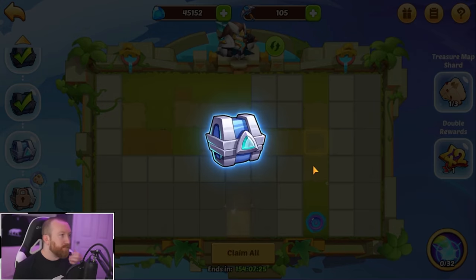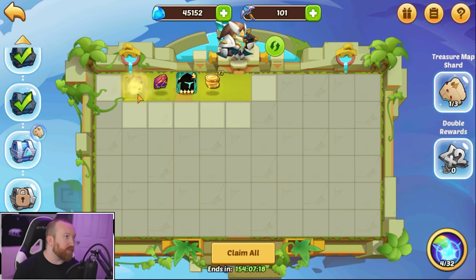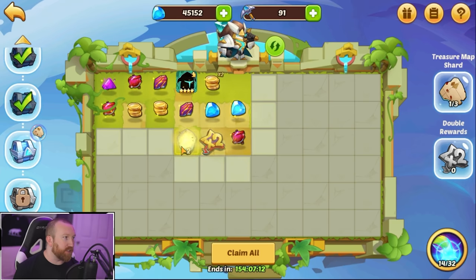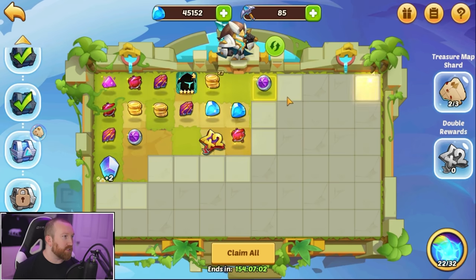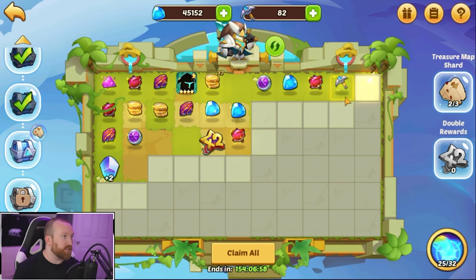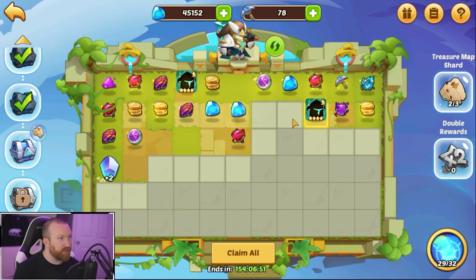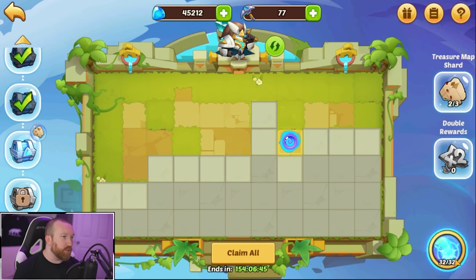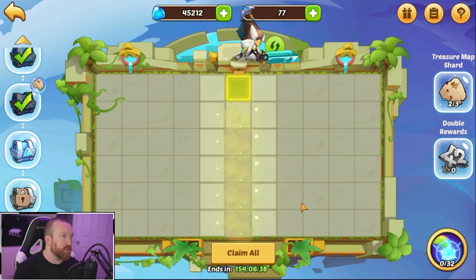We'll claim all — yeah, definitely not worth going for that one, it's too far away. We're halfway through. I'm not sure if we're going to quite get there with the pickaxes we have. I'm really hoping we find the third treasure map. Oh, we found it very easily — thank you game! I don't think we're actually going to use the ability on this level either. We'll grab the two-times and the double edge — thank god, I did not want to use that.